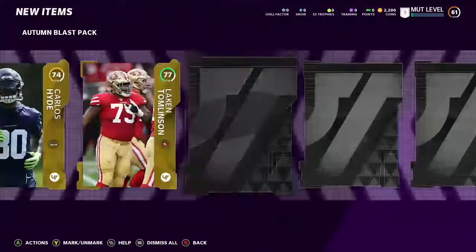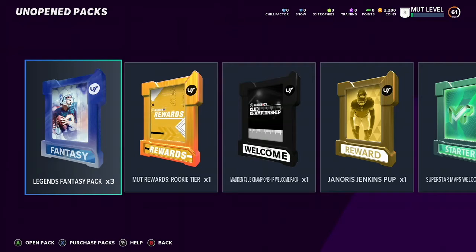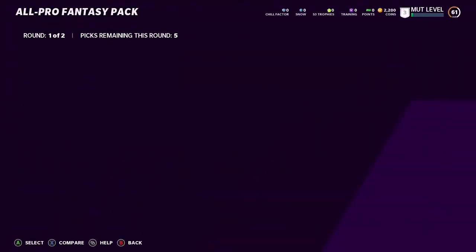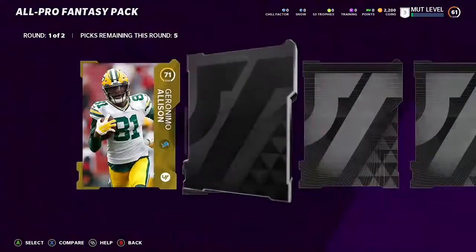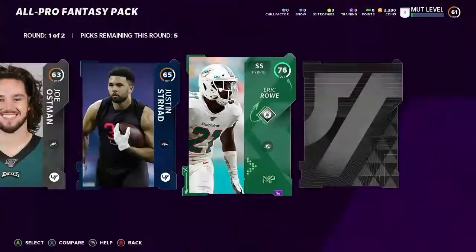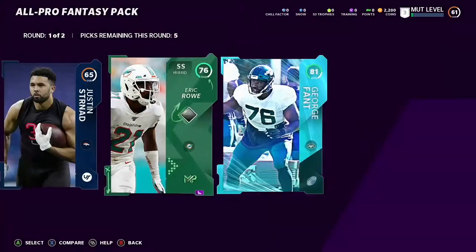Good thing I did not miss the Christmas event — I can get some out-of-position players if I want. Next pack: a gold, silver, rookie, a 76, and an 81 George Fant. Okay, not bad.